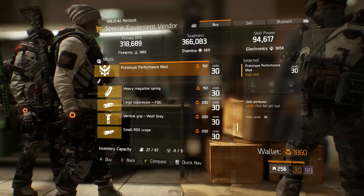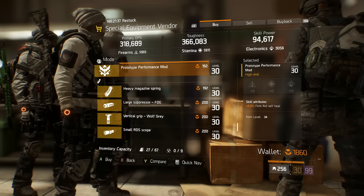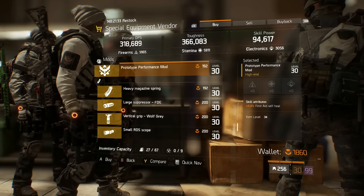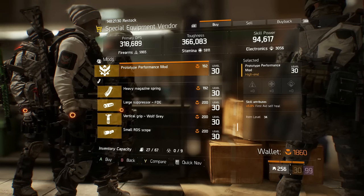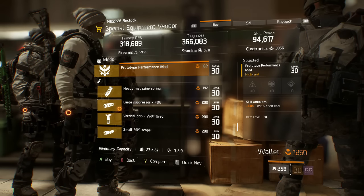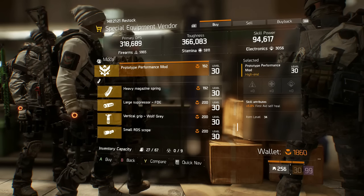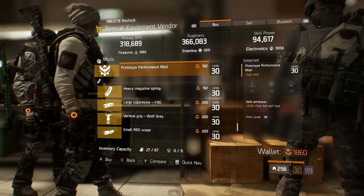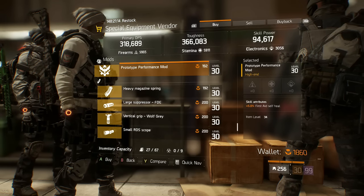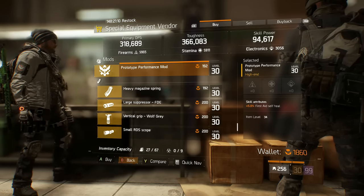Further down the list there's a performance mod — 5% first aid self-heal. I wouldn't openly recommend buying it because five percent is pretty low; you can get 5.5%, 6%, or 6.5% ones from open world boss drops, which I farm at least once every day. But if you're a more casual player who doesn't have time to farm, a 5% self-heal could be very nice — well worth buying for 192 Phoenix Credits.